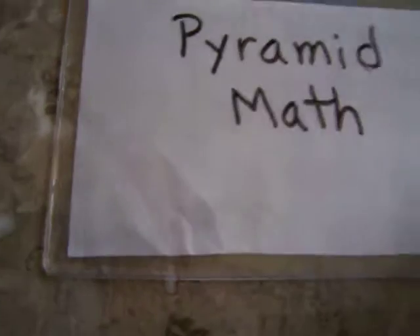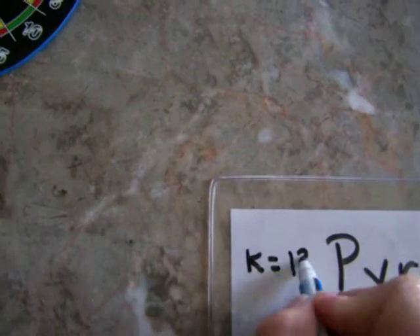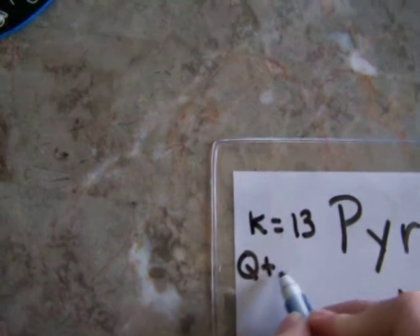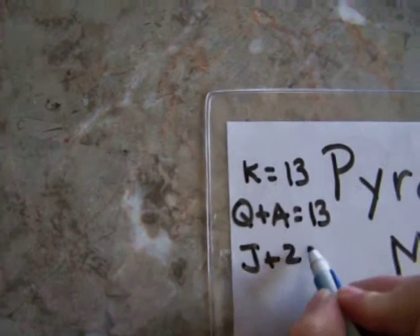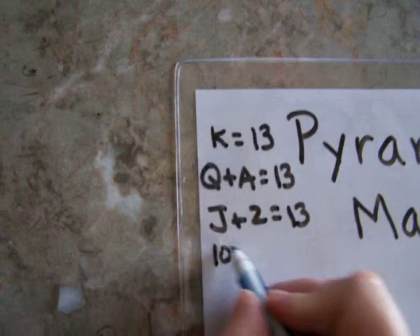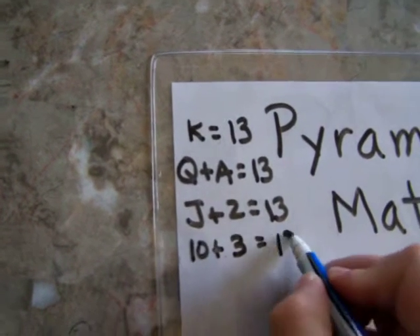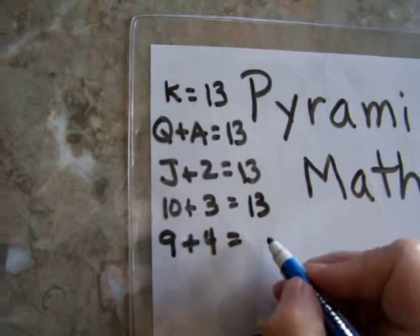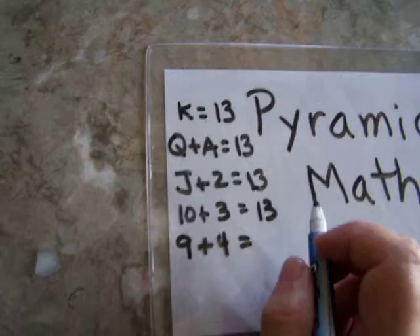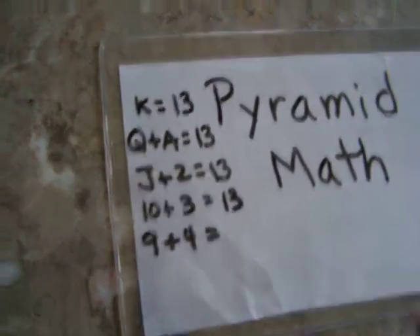Something that might be helpful: before you start with your student, you may want to review — king equals 13, queen plus 8 equals 13, jack plus 2 equals 13. After a while you won't even need this every day. They will learn it the more they play, and it will help their mental math. Parents, the more they play these games, the faster they're going to get.